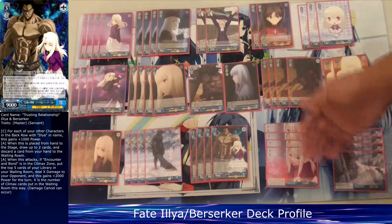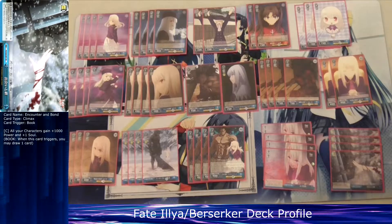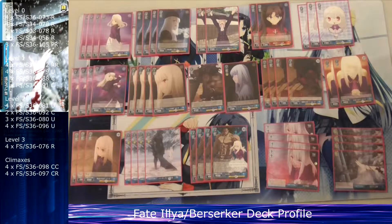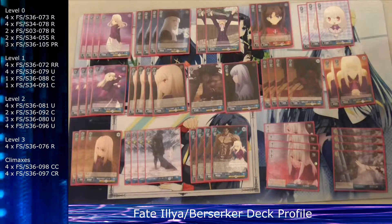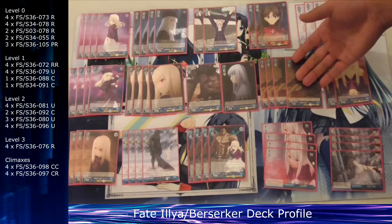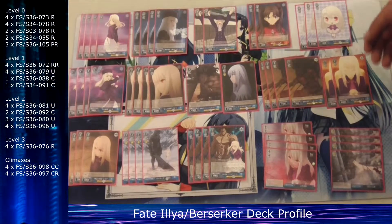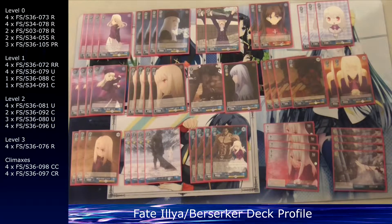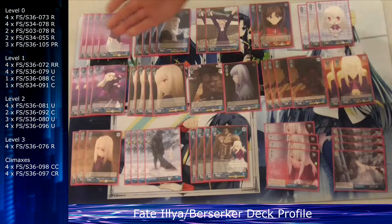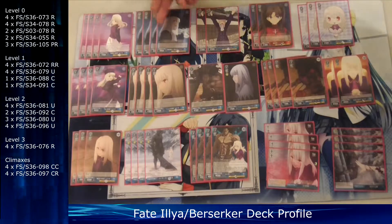For climaxes I run eight total: four stock-one-soul and four books. What the deck does well is maintaining a good hand. You can sometimes still have a terrible hand if you're drawing into all the Berserkers and event counters early when you don't need them, or sometimes you just can't draw into the cards you need. But if you do draw into the right cards, you'll have a consistent hand throughout the whole game because you have so many ways to fix it.